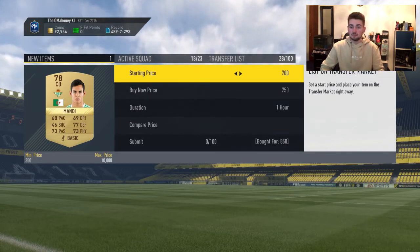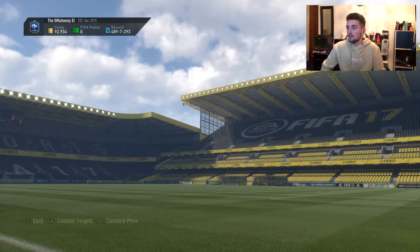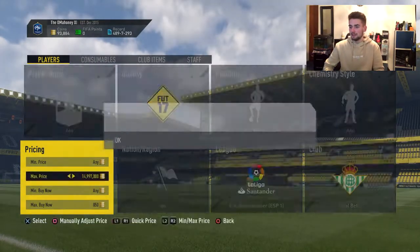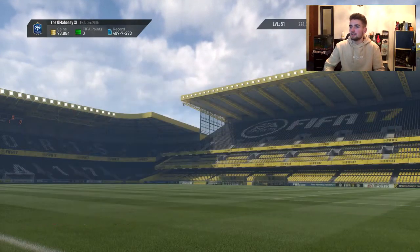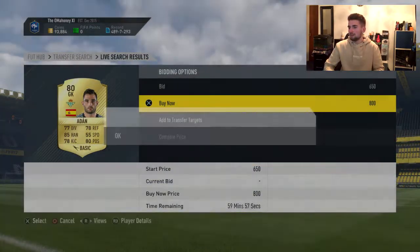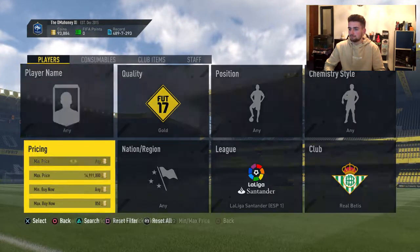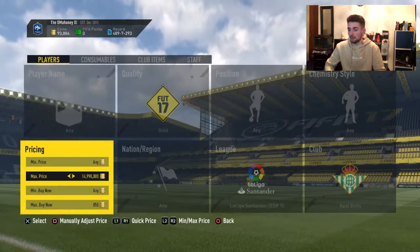It's so easy — if you watch this video early it's going to be insane. I'll put him up for a thousand and he'll sell straight away. I'm just going to move on to the next filter — one more little snipe — 700 coins, that was poor, but I'll quickly try to get one more.